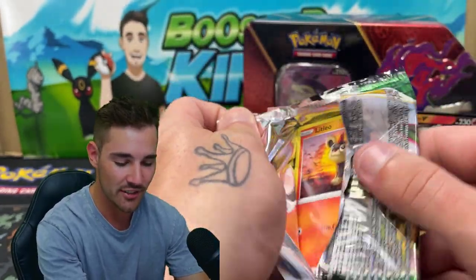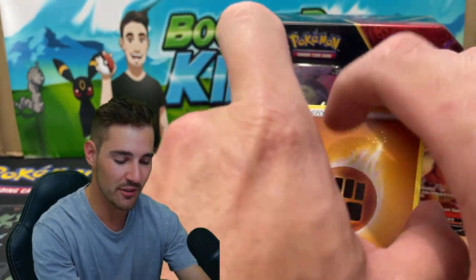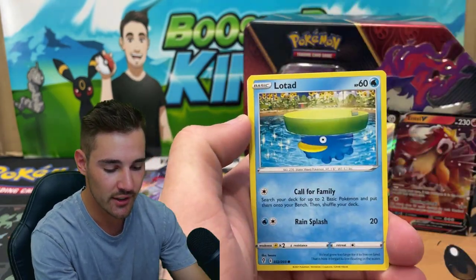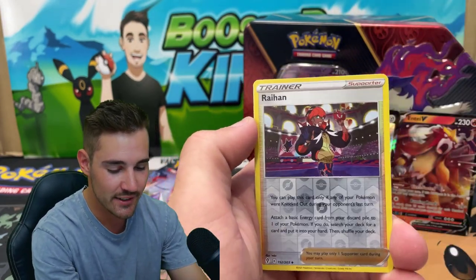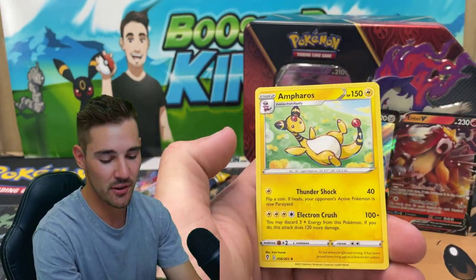Let's go into Evolving Skies. We are going for any of the Umbreons — come on. Chase card would be the absolute pinnacle: the Umbreon VMAX Full Art. We have a Fighting Energy, Eternal Badge, a Spirit Mask, Full Face Guard, a Litleo, Lotad, a Teddiursa, a Krokorok, a Nickit, a Rehan, and an Emolga Regular Rare. Let's go.